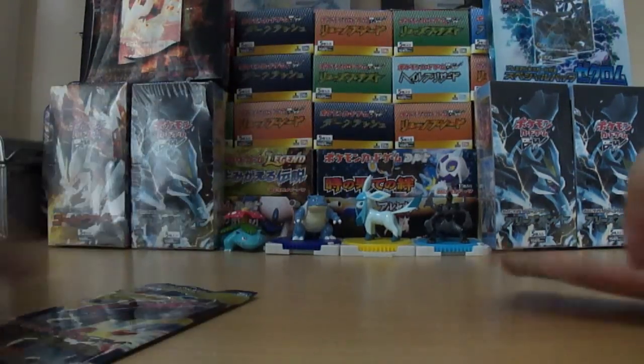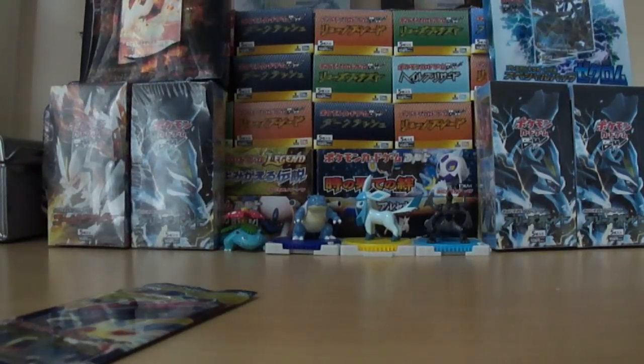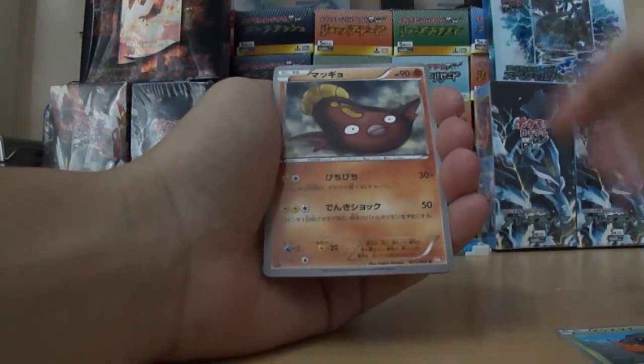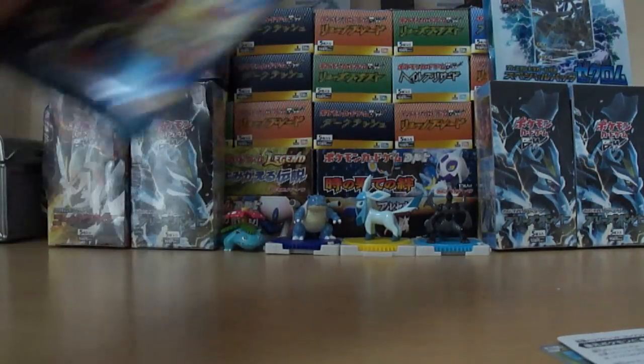So here we go. These are the first four packs. I am terrible luck with Red Collection — I've never gotten anything really good out of this, so I'm not really expecting anything at all. Dwebble, Stunfisk, Garbodor, X-Transceiver, and Jellicent. Yeah, this sucks. That set sucks — take it from me, because I've never pulled a full art of anything good from it.